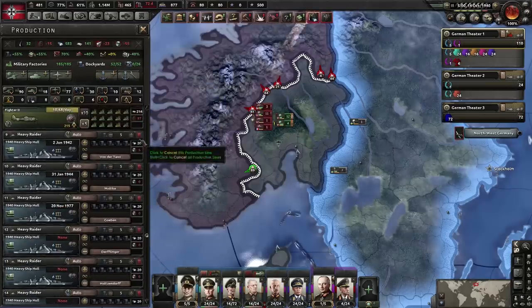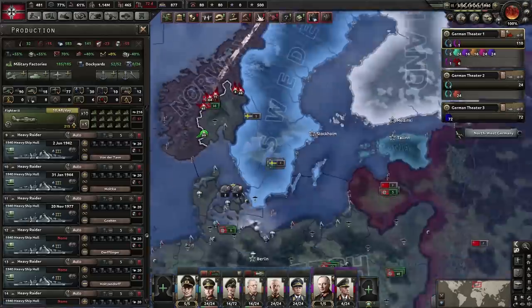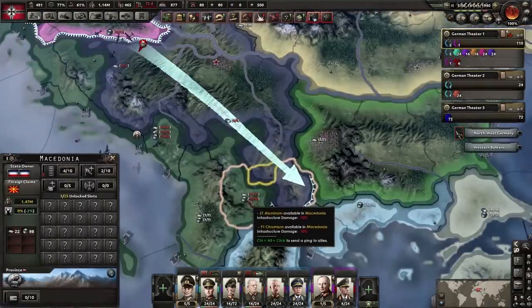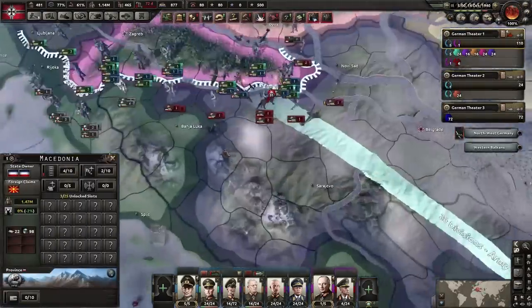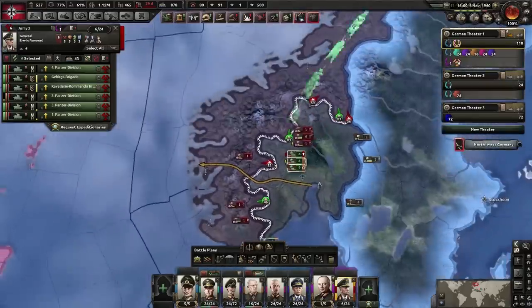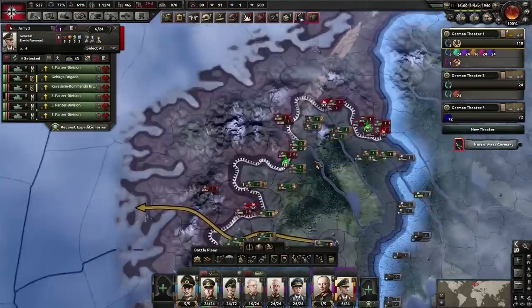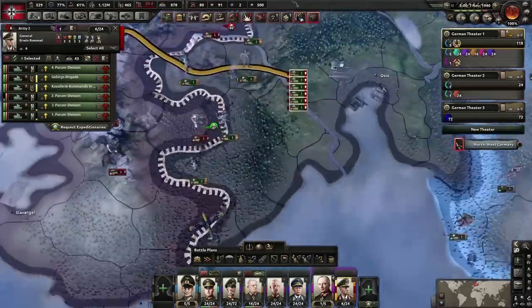We're going to make six of these battlecruisers. What we need most is chromium, and conveniently we're now at war with Yugoslavia, so we might get some chromium from the Macedonians. Things aren't going great in Norway right now — we're gradually pushing northwards, so Rommel's here to sort things out.